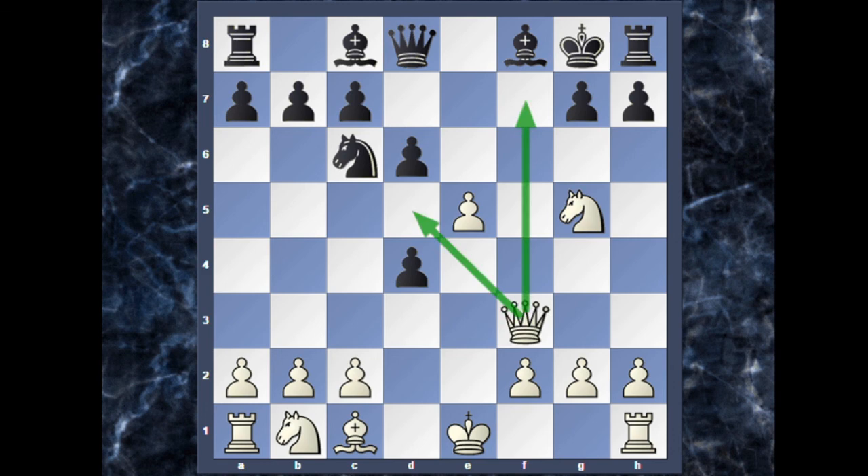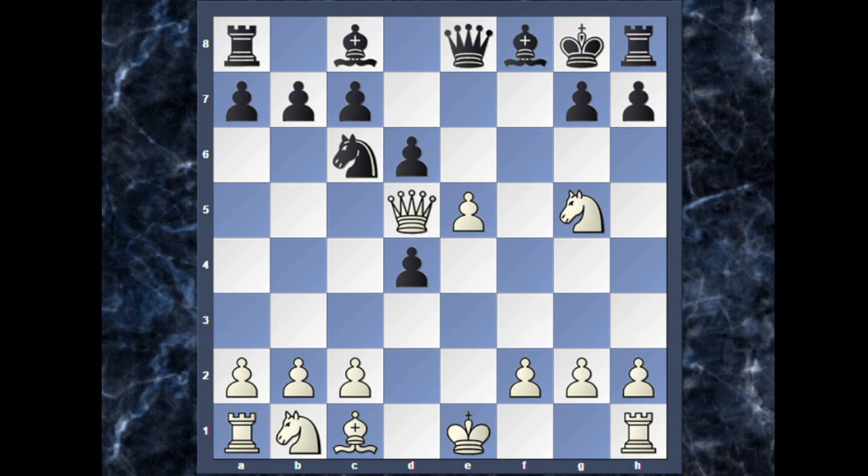Black protects both threats with queen to e8, but after queen to d5 check, bishop to e6, black is going to lose one piece after queen captures on e6. So those were some traps you can apply in the Two Knights Defense. If you enjoyed the video, don't forget to hit the like and subscribe button below the video. Thank you for watching.